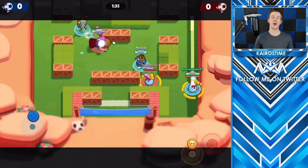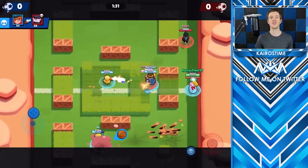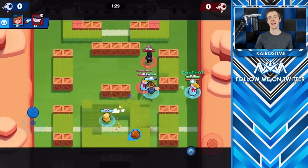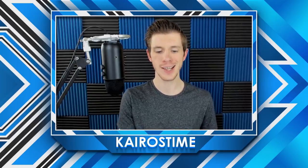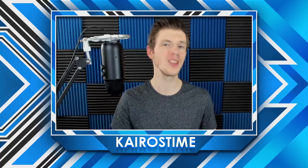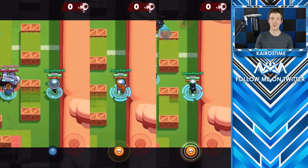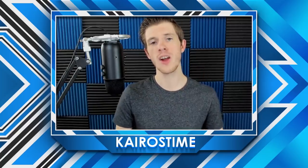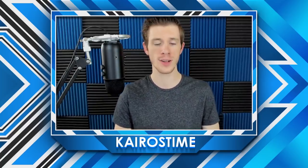This gives the camera in the game some time to adjust and makes sure this is as accurate as possible. Each brawler is allowed one super to give themselves a racing advantage if it will help them. They may also use their regular attack or star power if that helps as well. As a side note, minion speeds like Nita's bear and Tara's shadow will also be measured, but they will not be considered for rankings today.